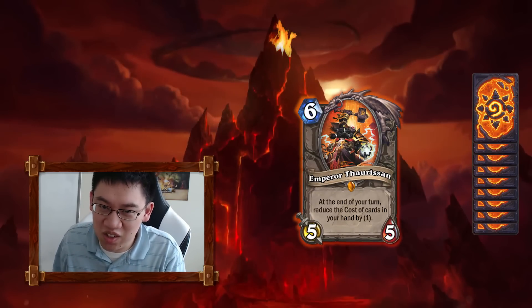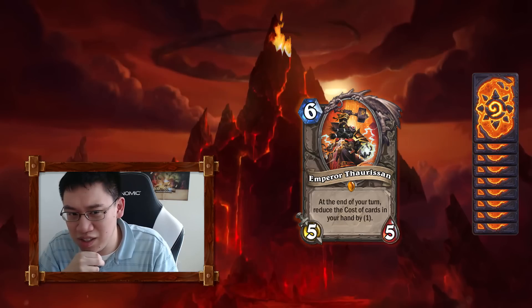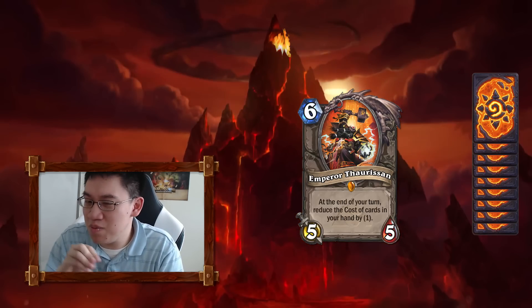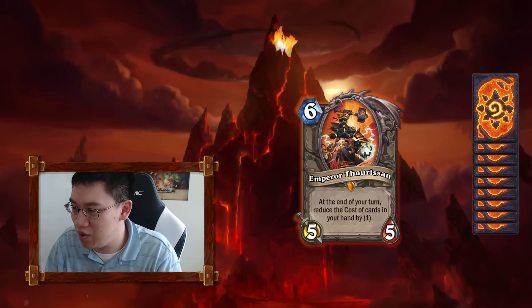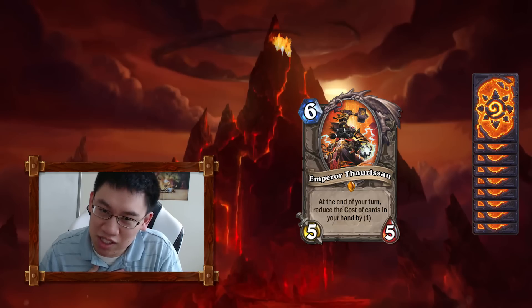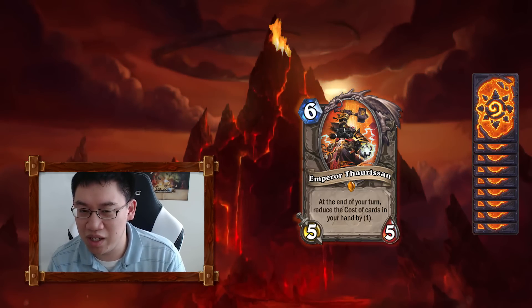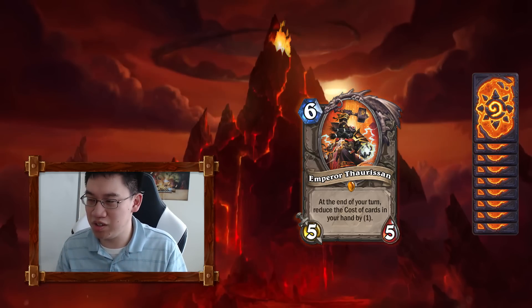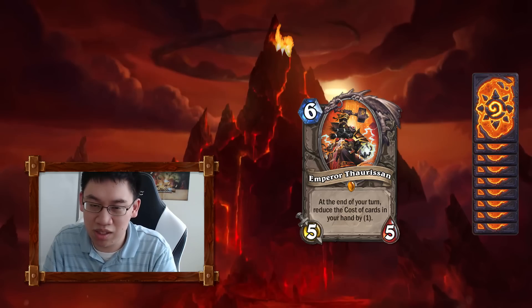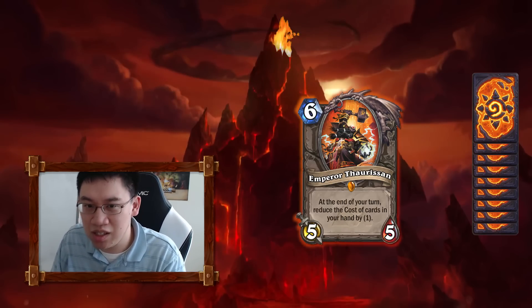Emperor Thaurissan might be the most insane card in the set — your must-have, if you will. At first I thought it said Battlecry — reduce the cost of cards in your hand by 1, but it's even better than that. I'm saying this as someone who likes playing Control. In your aggro or face deck, you're not going to want this. But in a control deck, when you're on turn 6 with 6 cards in hand and you play Emperor Thaurissan, you get basically a 5-mana refund. It's as if Emperor Thaurissan is a 1-mana 5/5.